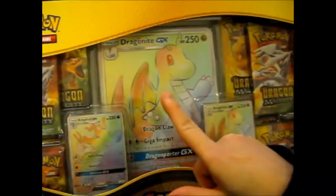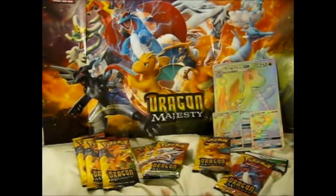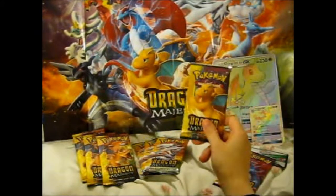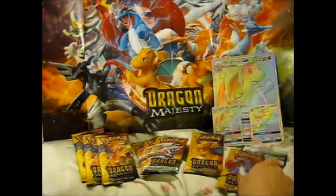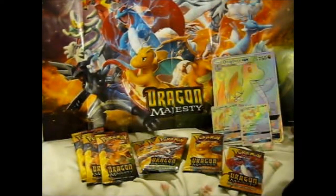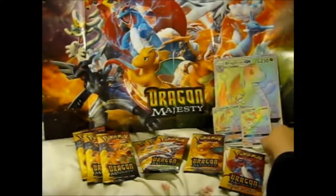As I said before, let's get this started. Here we have it all laid out. Surprisingly, out of eight packs, there are only one Dragonite art and one Salamence art. Comes with the code card — put it off to the side. Hope I did not lose it.